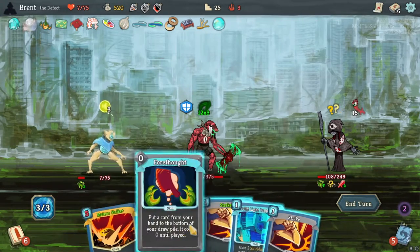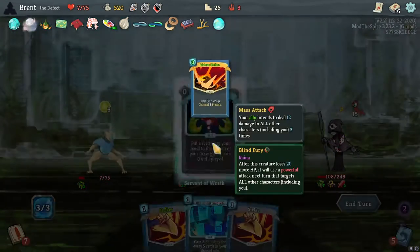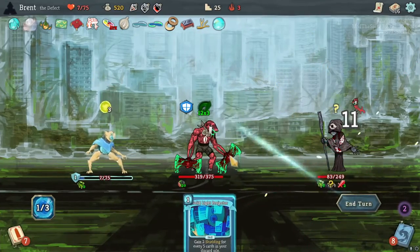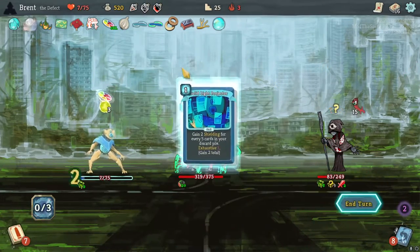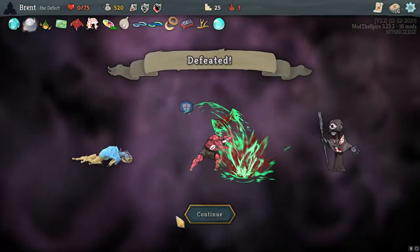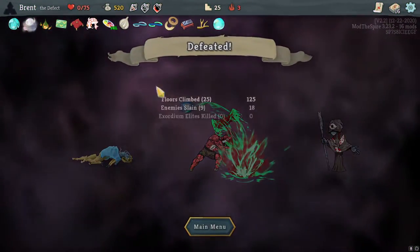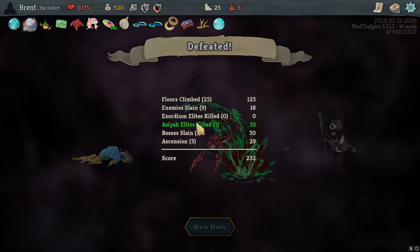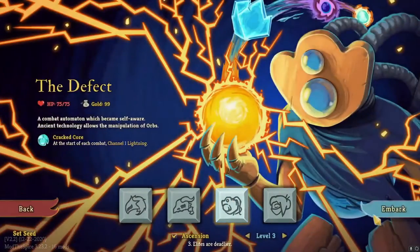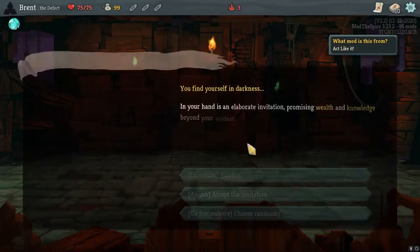He's not hitting us, but I can finally Forethought the Meteor. We can hit him — but our buddy is still attacking us. I thought that would be a one-turn kind of thing — no. Our friend has killed us. I don't know how I was — how do you defend through all that? A little bit ridiculous. We'll try once more — it's only 23 minutes in. Like that — I don't know if we'd have a better run with the Defect than that.